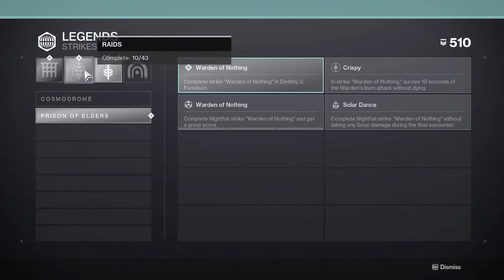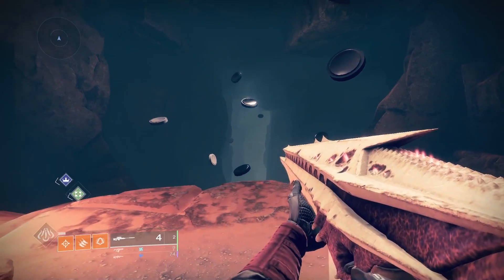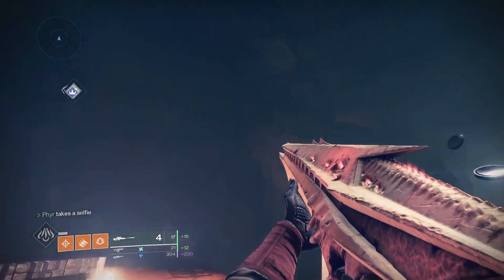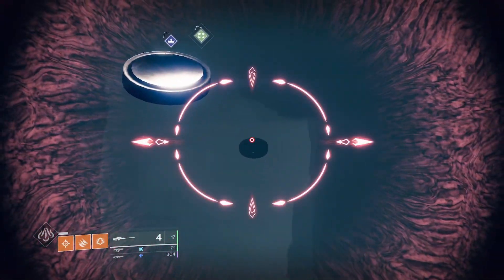You just complete the raid by itself normally and you do get another emblem as well. Now that I'm here at the Enclave, I have these guns to show you. This looks so cool — look at this, this is the sniper rifle, zooming in. Very cool.